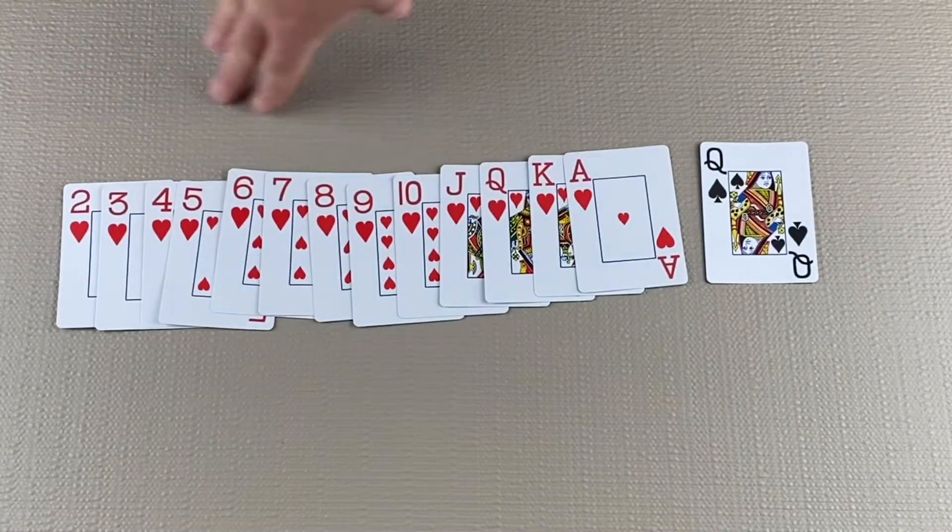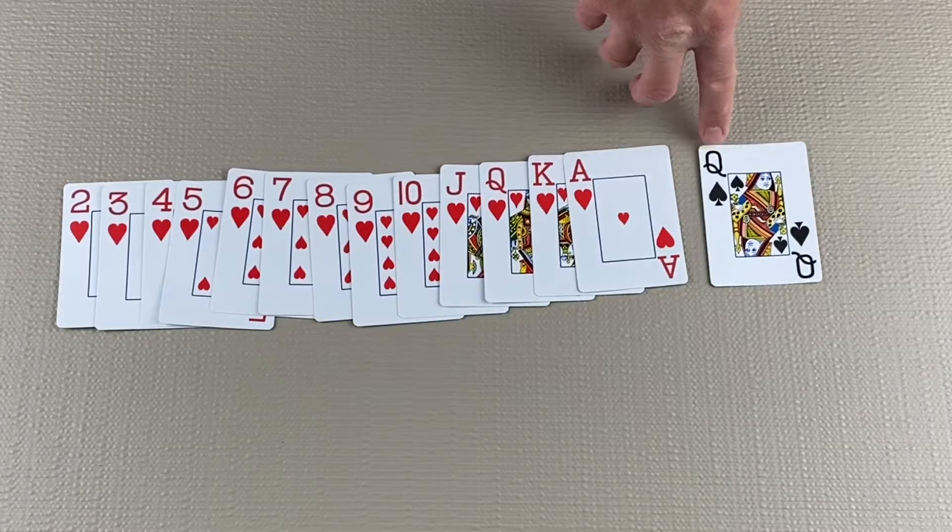Even though you're trying to avoid taking hearts, there is a bonus for taking every single heart and the queen of spades. If you do this, it's called shooting the moon — you would score zero points and all of your opponents would get 26.